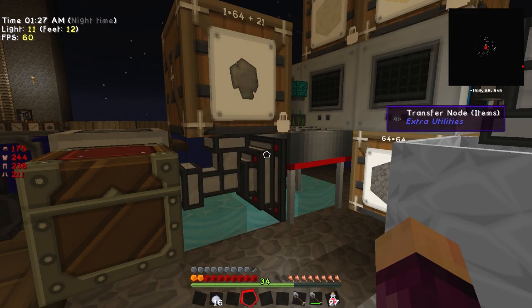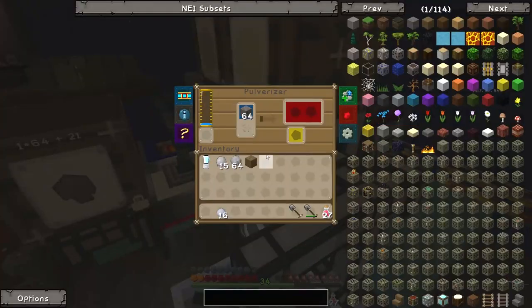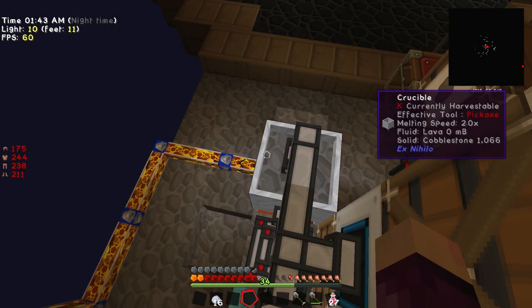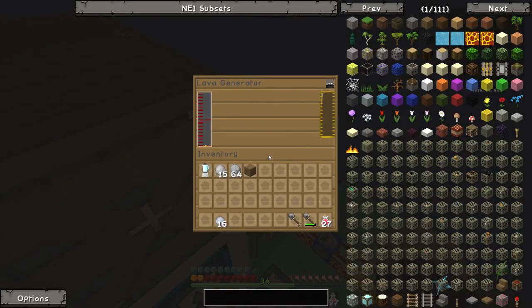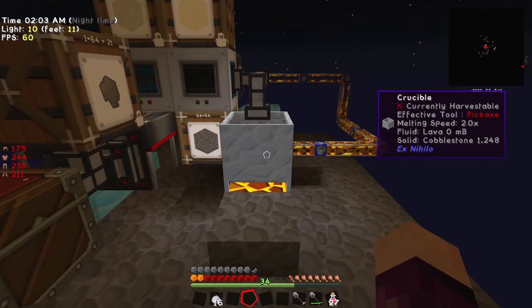Although it's not the fastest system in the world, right now we need a little bit more lava before we can have it fully sustained and running at max speed. We're kind of running low on power, and this guy is pretty much out of lava. The fluid lava levels are at zero, although solid cobblestone levels are slowly dropping, which means it is producing lava - but it's not producing enough to keep this lava generator running at full speed. So we could probably do with making a few more crucibles.